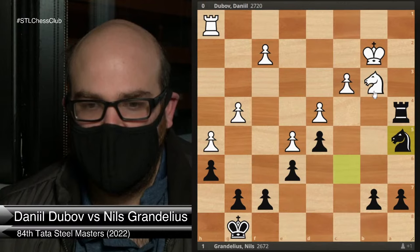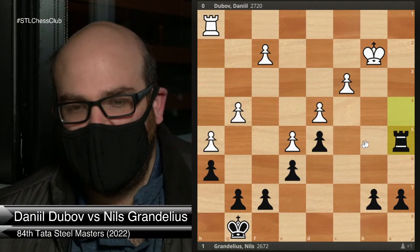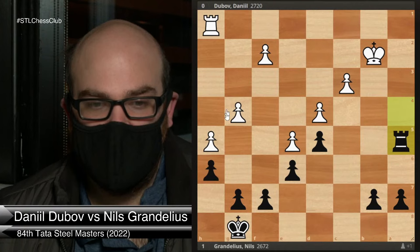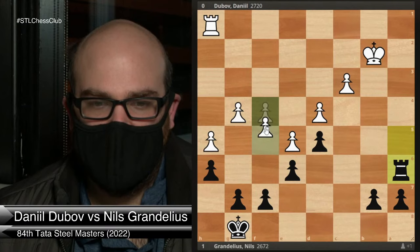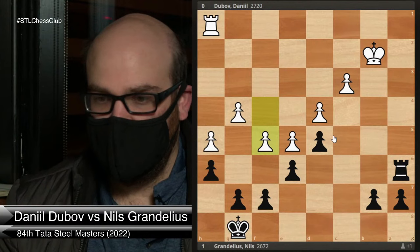Knight a5 is a very reasonable move which I looked at. White should probably trade the knights. In this rook endgame, if it were balanced, maybe Black would just have a winning position. But because of this pawn structure, it's really hard to push. White can play f4, and I think Black has a clever idea of playing rook a6 — the idea being if you play f5 now, what can Black play?